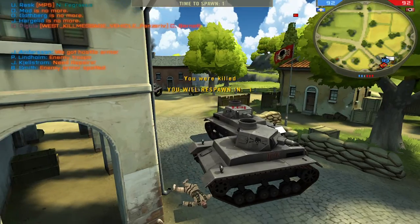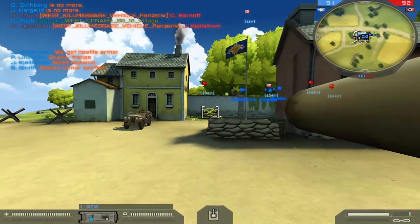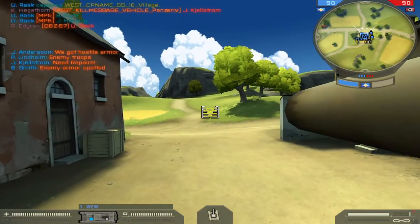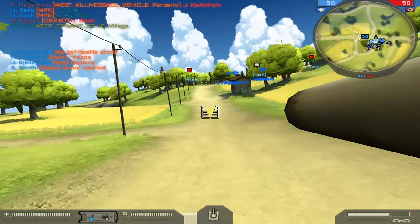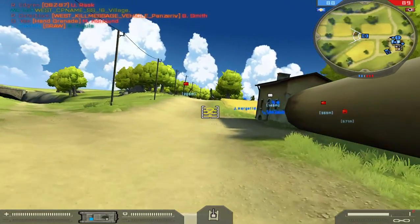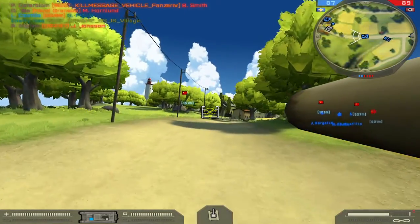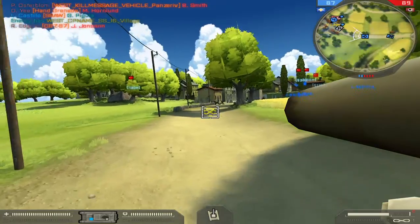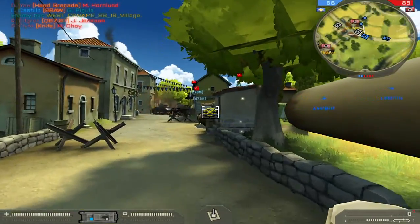Enemy armor spotted. Position cleared and under control. We've lost control of an outpost. Check it out, enter your tanks, we are all ahead. We've lost control of an outpost.